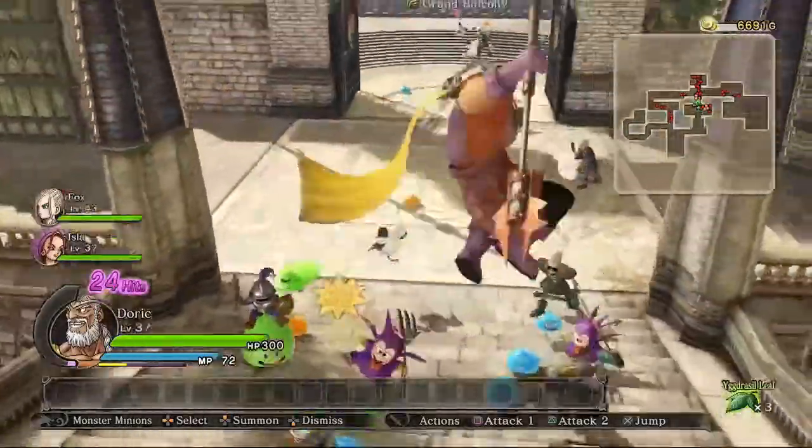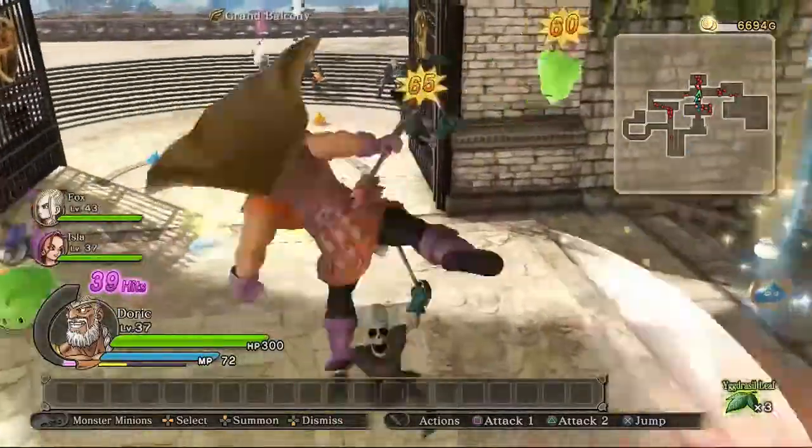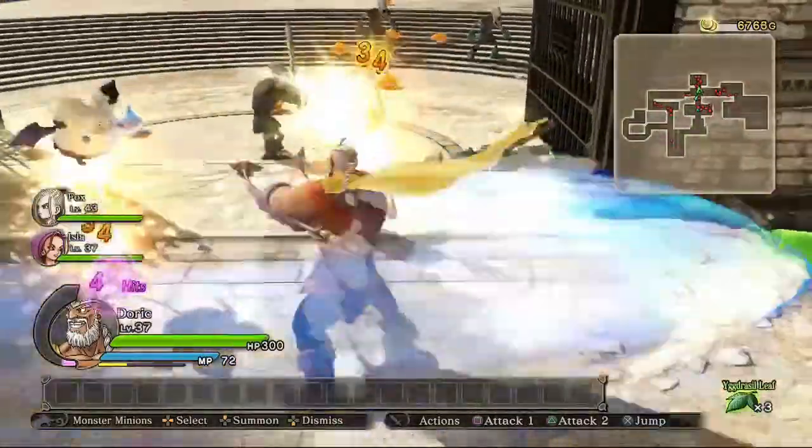You'll also do a spinning dive thing if you attack with it in the air, which I think is pretty funny. Kick! Like I said, Doric is a pro wrestler, and it's great.